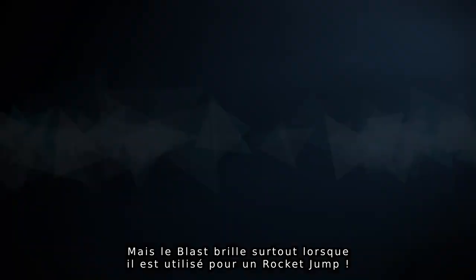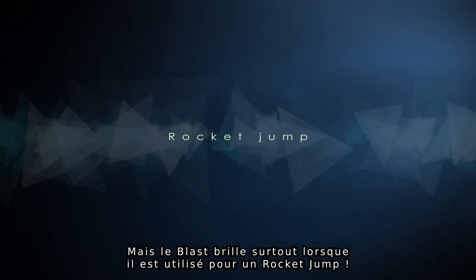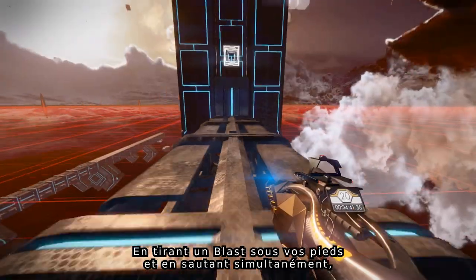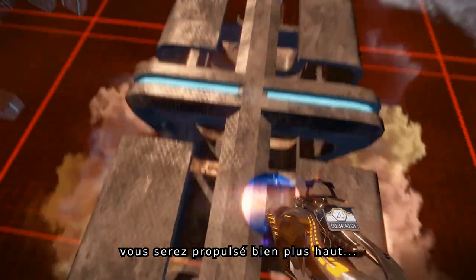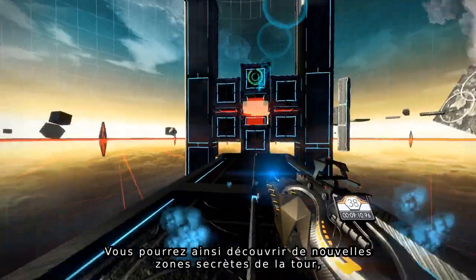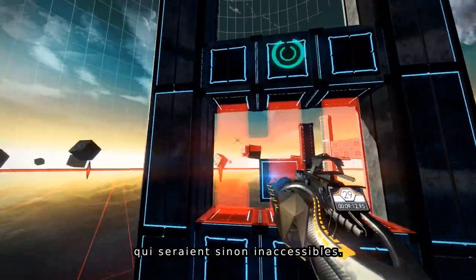But blasting truly shines when used to perform a rocket jump. Firing a blast at the ground beneath you while simultaneously jumping will allow you to propel yourself to new heights. Here you can discover secret segments of the tower, which would otherwise remain inaccessible.